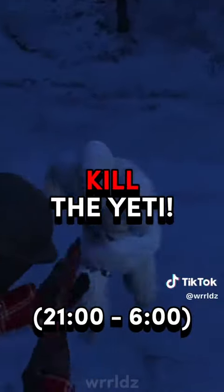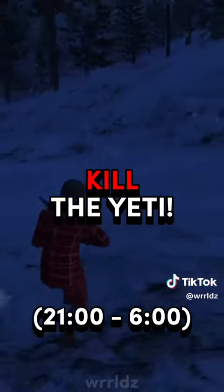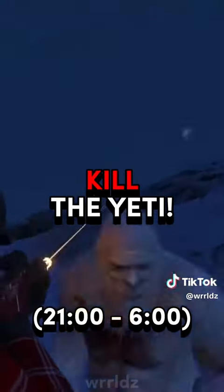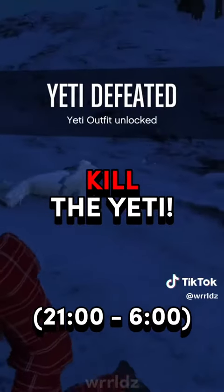After you find all five clues, the Yeti will appear between 9 p.m. and 6 a.m. inside the white circle. Eliminate him when he starts chasing you and the outfit will be all yours.